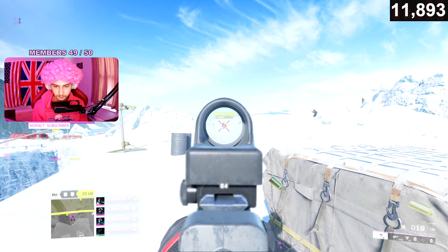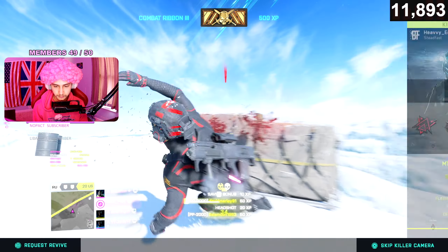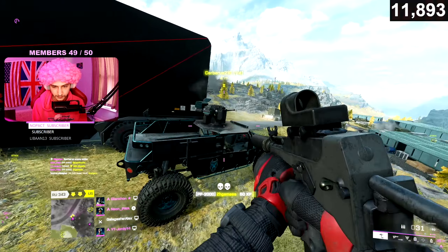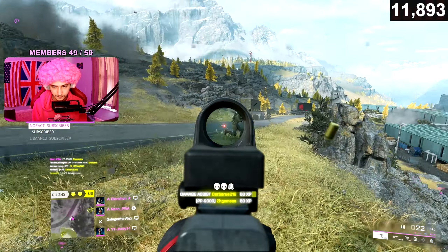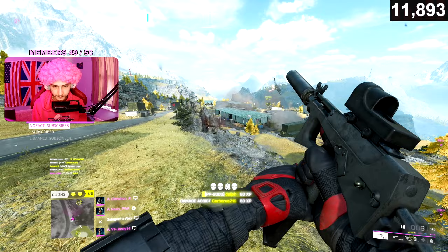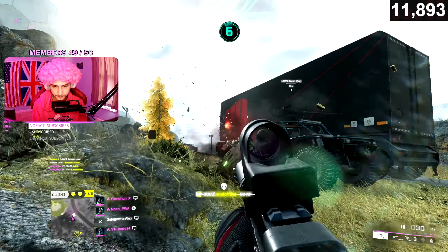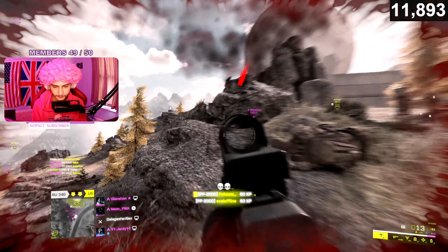I've been trying the suppressor but for some reason this weapon keeps getting me with the default muzzle. At the end of the day, troopers, it's an SMG — you have to be up close and aggressive. You can't be staying at the back, so you might as well go loud and charge. You're going to lose some damage with the suppressor, so you might as well just use the default muzzle.